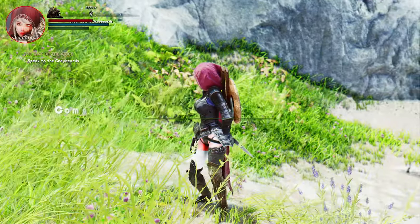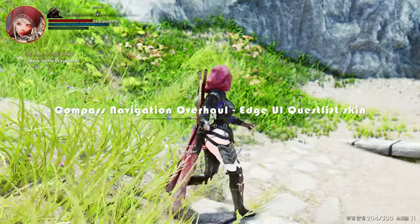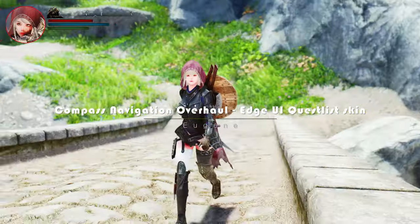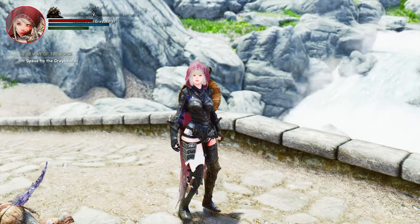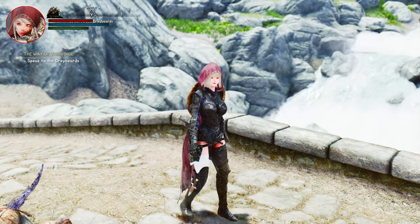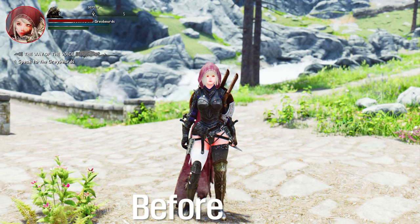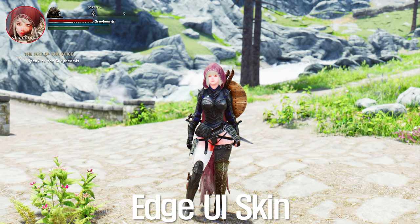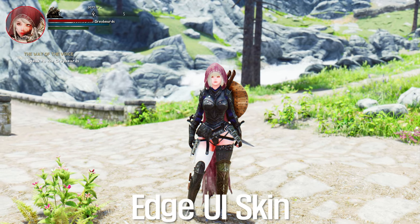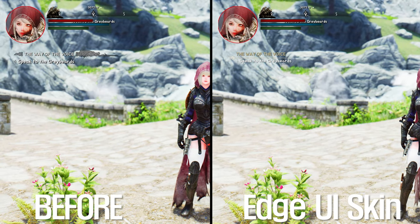First, we're diving into an exciting mod that brings a fresh and sleek redesign to the Questlist interface in Skyrim. This Questlist reskin is part of the upcoming Edge UI mod, delivering a more sophisticated and modern look to your questing experience. The Questlist reskin takes inspiration from Aelite titles, giving your quest journal a stylish and refined makeover. With this modification, you can expect a more visually appealing and immersive questing interface.